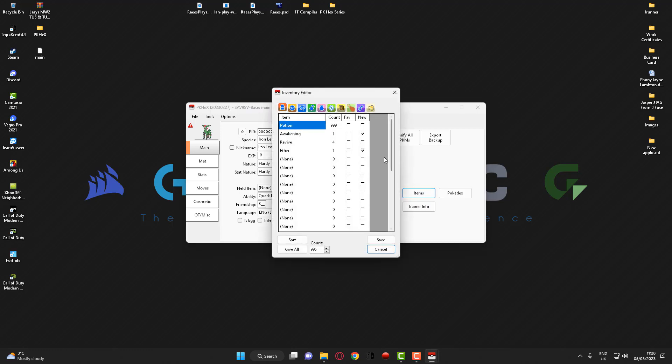If I go back to items now, as you can see potions are set to 999. If I go back to the ball section, you've got master balls set to 999 with the 'new' box checked. Then if I go across to the item section, rare candies are at 999 and the 'new' button is checked.